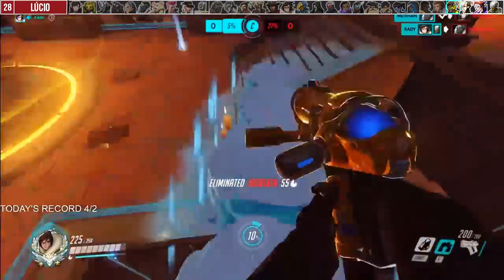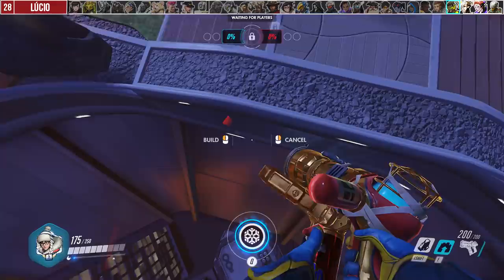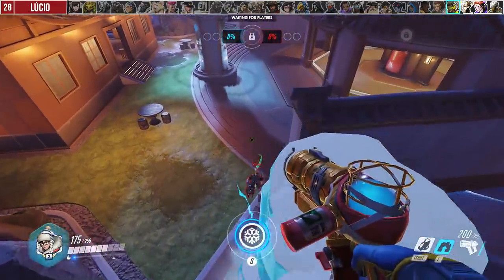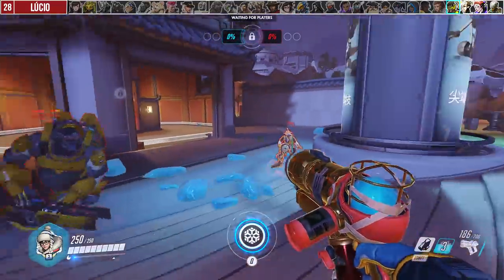Against Lucio, use your wall to deny common boop locations. If you do get booped, in some situations you may have time to quickly throw down a vertical wall to save yourself and potential teammates. And just like in the last video, use your ice block or wall to block Sound Barrier's line of sight.